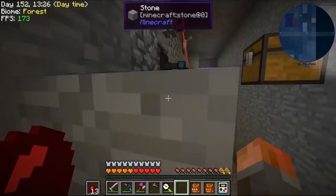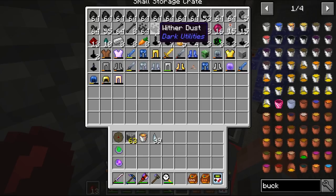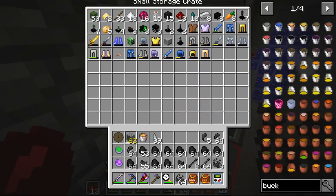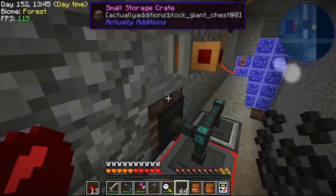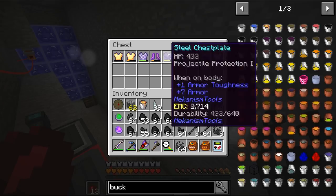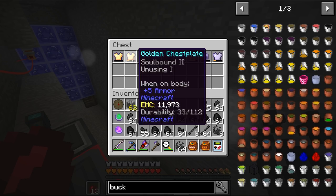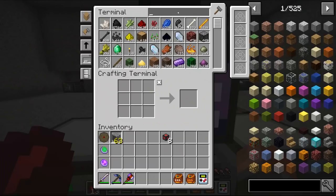We've still got our mob farm going up here. Lots and lots of coal — we're going to need that later. Occasionally when we get something with an enchantment on it I take it out and put it into the enchantment ripper, because we can rip the enchantments off and apply them to other things. Block reach, protection one, fire protection one we don't need. Soulbound is very useful — and soulbound again.